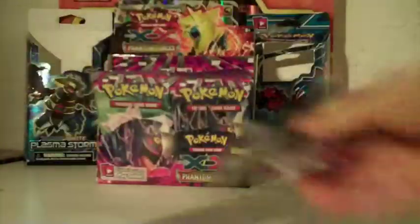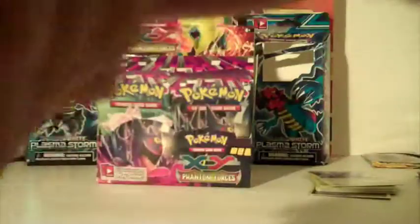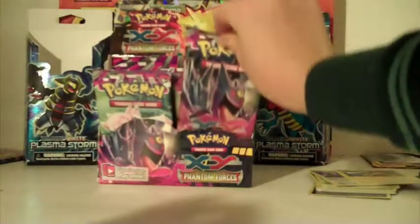My brother's making the lights flicker - please stop. We got a Goomy, Litwick, Yanma, Totodile, Gulpin, Golbat, Kingler, Target Whistle, reverse holo Venonat, and a Galvantula. Not a holo rare. We have another Mega Diancie pack.